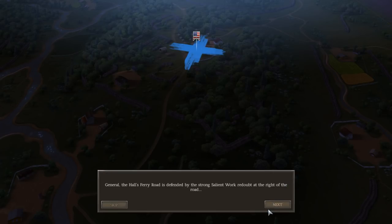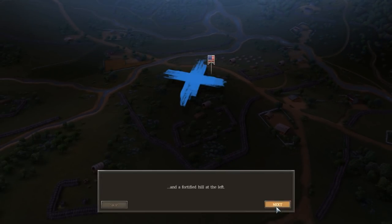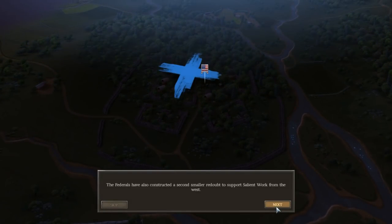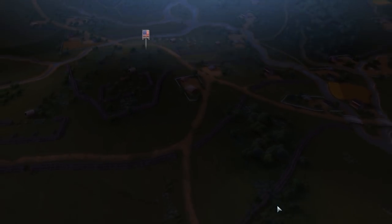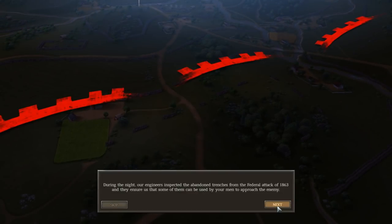General, the Halls Ferry Road is defended by strong salient work redoubts at the right of the road. Oh God, look at all those forts — and a fortified hill to the left. This looks like a nightmare. They've also constructed a smaller redoubt to support the salient work from the west. Lead two of your corps to breach their defenses and secure the road. During the night, our engineers inspected the abandoned trenches from the Federal Attack of 1863, and they assure us that some of them can be used by your men to approach the enemy.